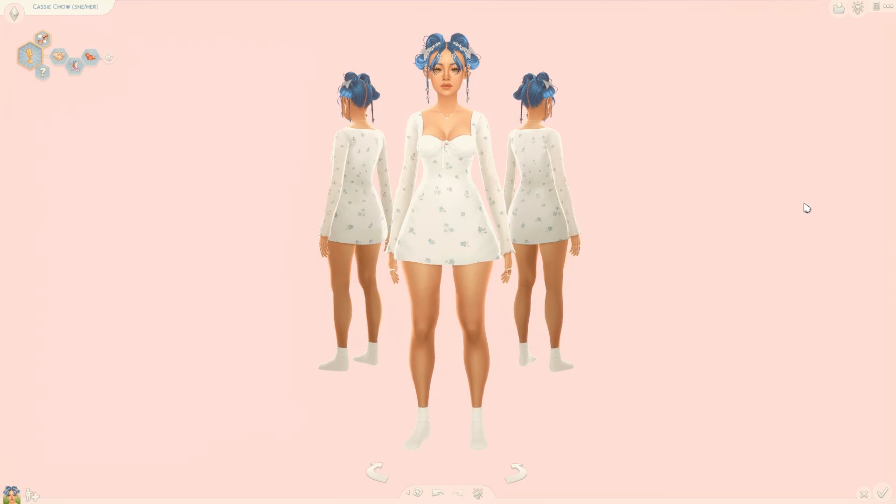Let's start with my CAS background. This is the mirrored CAS background by Viaxid, but the current version I'm using is by Dumb Baby over on Patreon, and this one is a soft pink color which I am obsessed with.